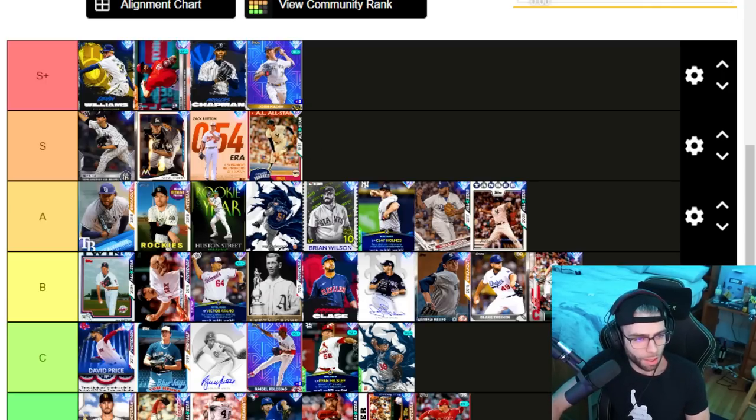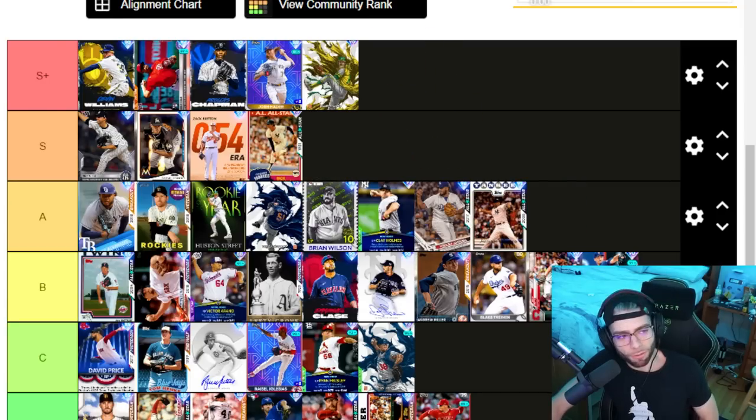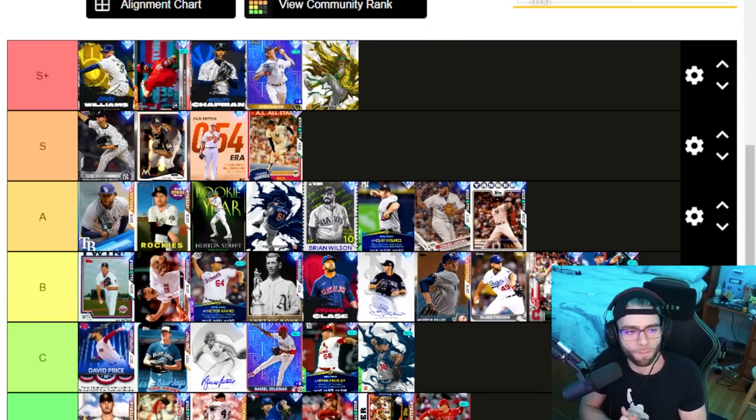Seth Lugo — surprisingly giving him B tier. High hits per nine, the windup is awful, but he's got five pitches all with really solid breaks. I'll take Seth here. Rollie Fingers — S plus, definitely a must on your team right now. Solid pitch mix, a little funky, and that forkball is really really sleek. Slow throws people off — I enjoy that pitch.